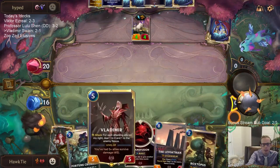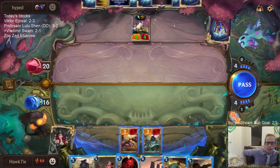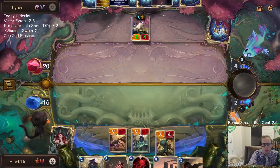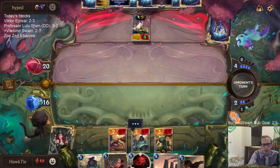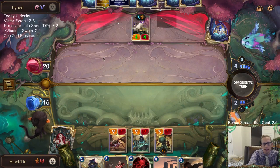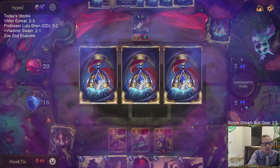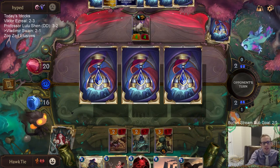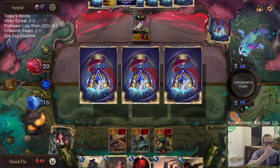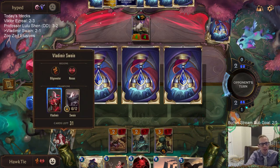Now we have the ability to really use Boxtapus — Boxtapus plus Transfusion can take down the Goat. That's five power so they could have a Pale Cascade. No Equinox please — they don't have the mana for the stun card. This is kind of cool: our Vladimir is just always leveled up, always a 6-6 regeneration. About our deck — by playing these self-damage cards, our two champions are basically just always leveled up.